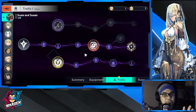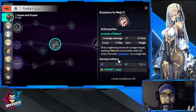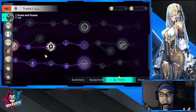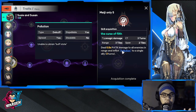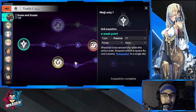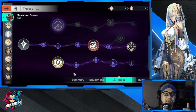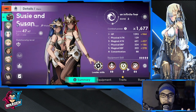There is also a middle tree. The middle tree includes Unhealable, Pollution — where the enemy cannot receive debuffs — and Exhausted, which reduces both physical and magic attack. Those are additional skills available to her.